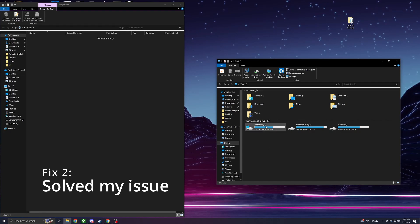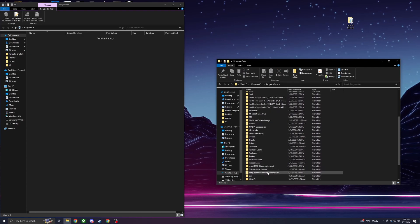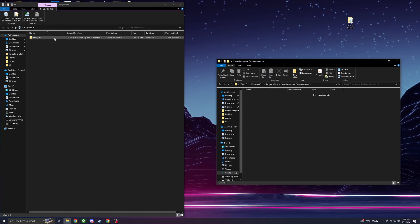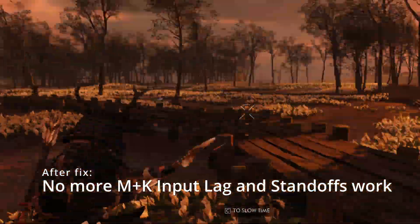This is fix number two, which actually worked for me. You're going to follow these steps: go to Program Data and delete the Sony overlay — I did this. Then in Steam, go into offline mode and hit play.